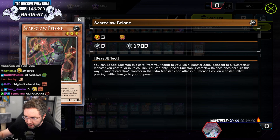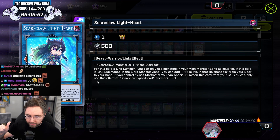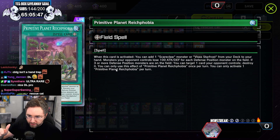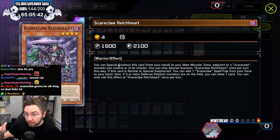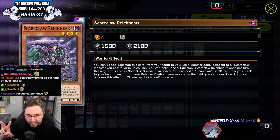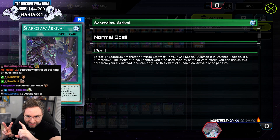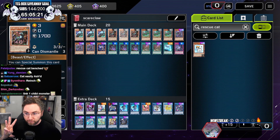You summon any Scareclaw — let's say this one, normal summon it. Then you link into the Lightheart. Lightheart is going to search for the Field Spell. The Field Spell is going to search for any Scareclaw. The Scareclaw you want to search is Reichheart — that's your second monster. Special summons for free, activates, then searches for Arrival. Arrival will summon a monster from the graveyard, and it's not once per turn. So if you have multiple copies of Arrival, it's multiple activations. With the search of Arrival and the activation of Arrival, we have three monsters on the field off of one monster.